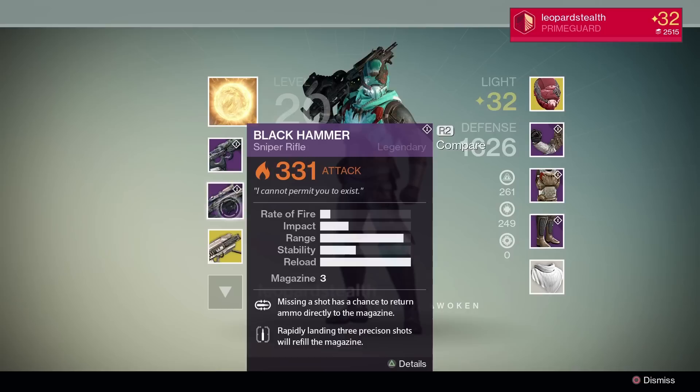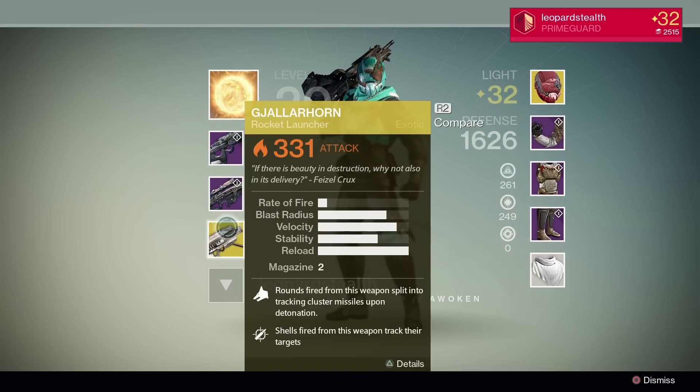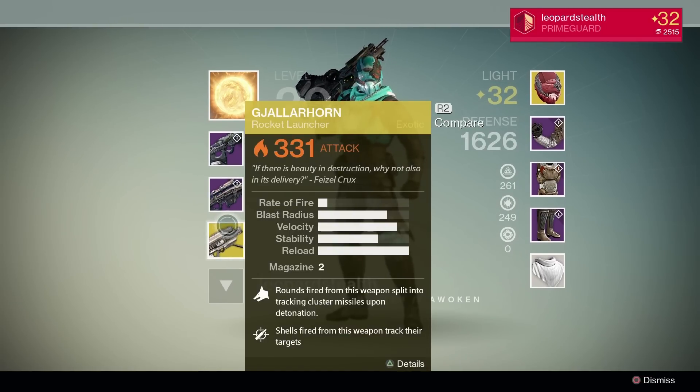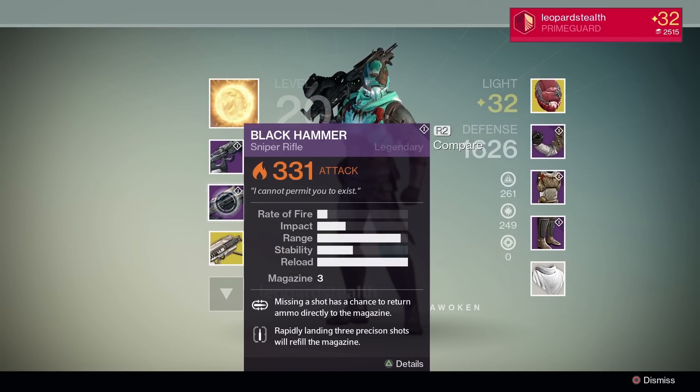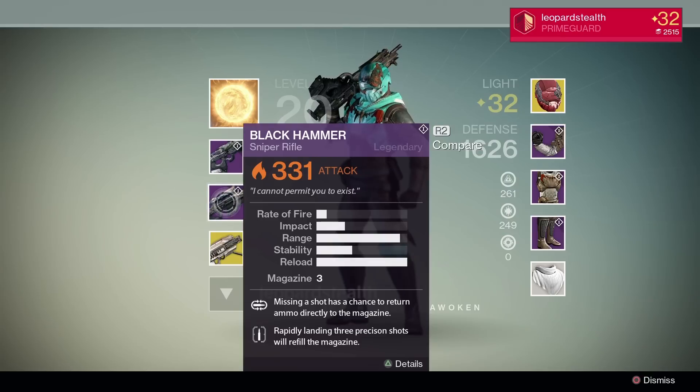Black Hammer and Gjallarhorn — very, very basic picks. There's so many yellow bars out there and Black Hammer is huge. If you're landing crits on your Knights, it's night and day difference.